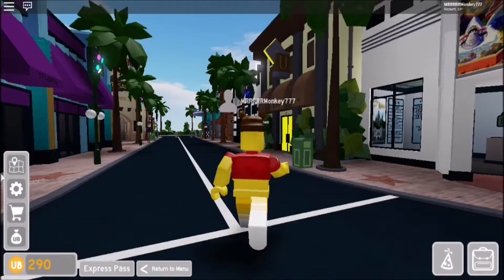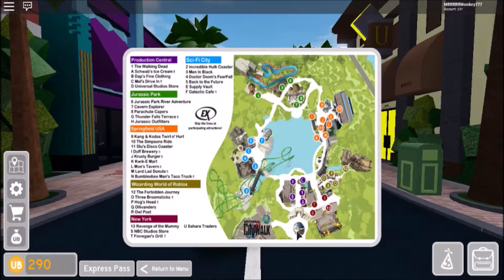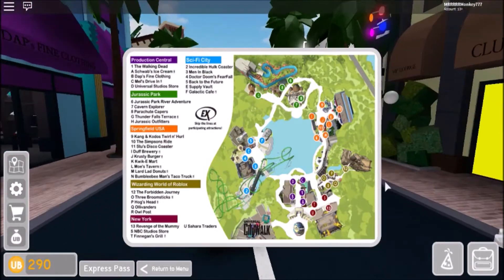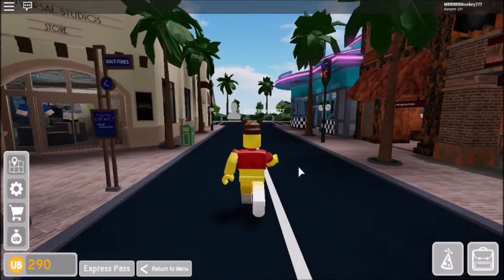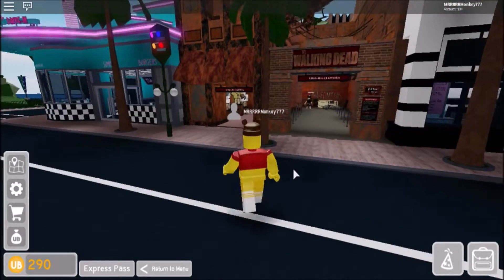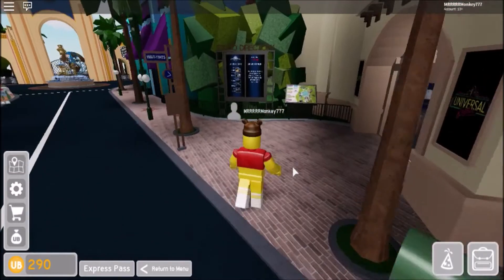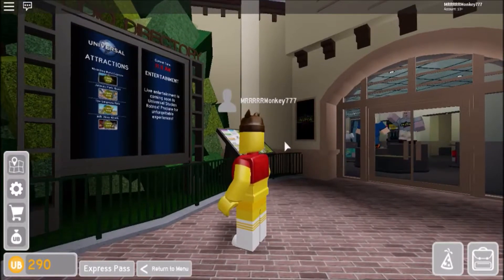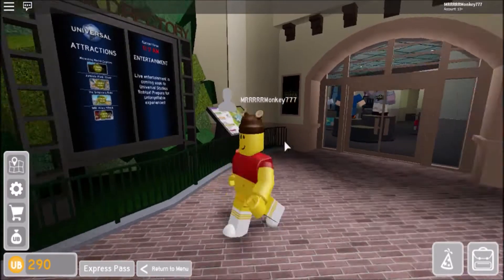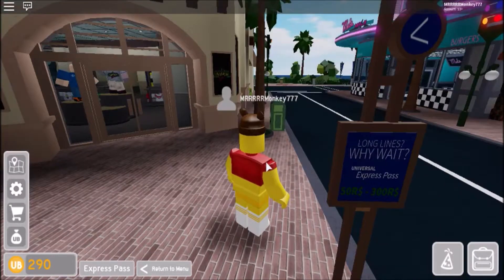I'm not sure where I am right now, so I'll just keep heading forward toward the lake area so I can get my bearings. What's this? That's The Walking Dead. Oh, and that's the Universal Studios store — attractions. It's 11 AM.